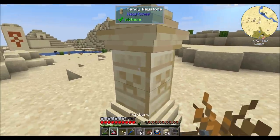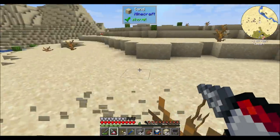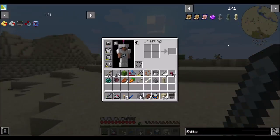I found a waystone, a sandy one too. Now I don't think there's any reason to activate this waystone, so I'm going to break it and bring it back to my base, and that'll be cool. The Waystones mod is neat — it's basically a way to teleport around, so you can make regular mossy or sandy waystones.